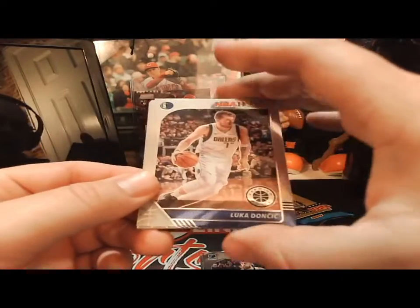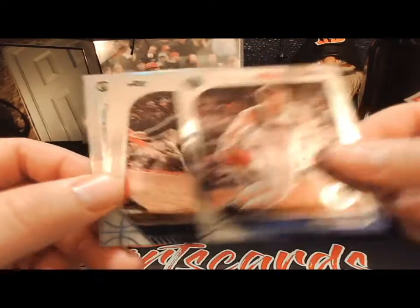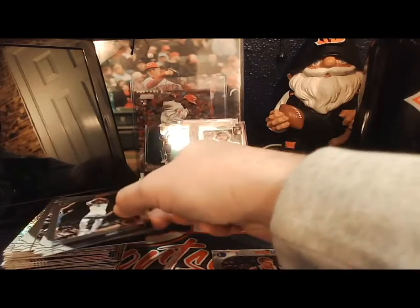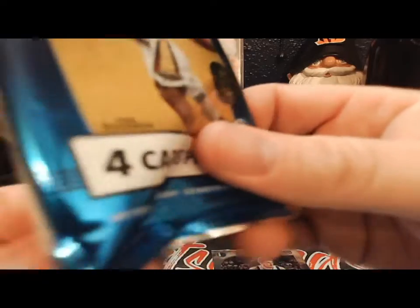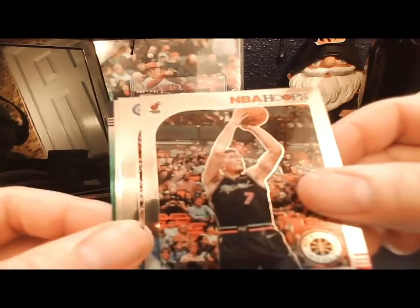There's the Luka - there's the base Luka Doncic, very nice! Mike Conley, Jalen Noel rookie card, and a Tremont Waiters prism rookie card. Last pack: one Zion, one Luka, or a Cam would be nice. There's a Goron, there's a Ben Simmons, there's a Rui Hachimura - not too bad. Last card: a Jrue Holiday green prism.